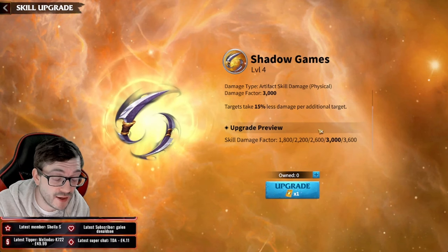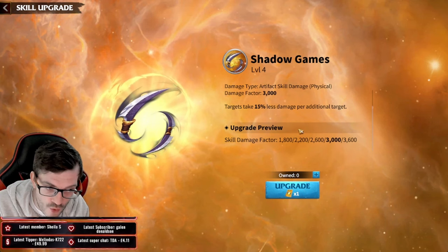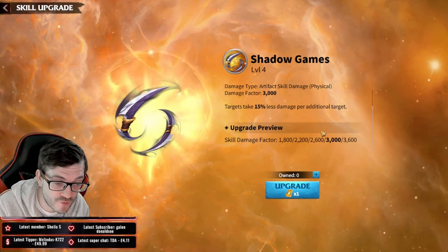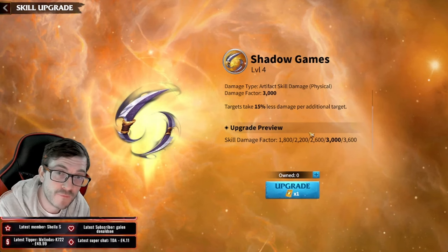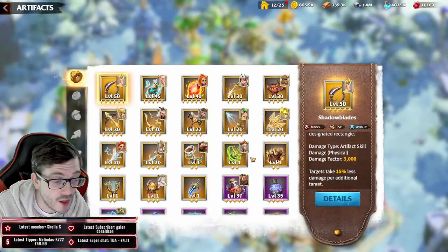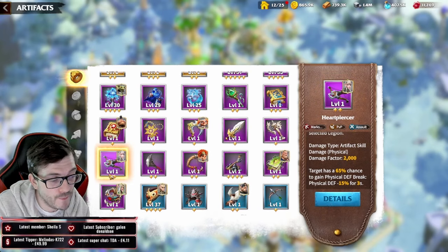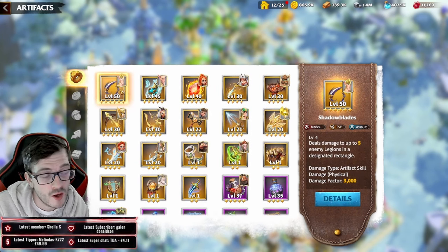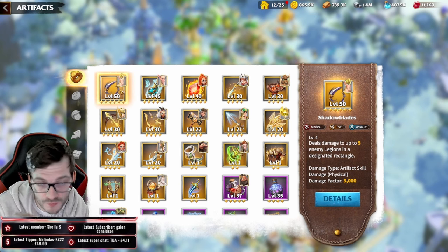Even comparing to Shadowblades, at level one or two Shadowblades deals less damage to behemoths — you need a level three Shadowblades to actually surpass Bomb Flinger's PvE damage. So use Shadowblades specifically for PvP until it reaches level three. You can also use Heart Piercer for a while, but once you get Shadowblades, use it in PvP with your archer march all the time.